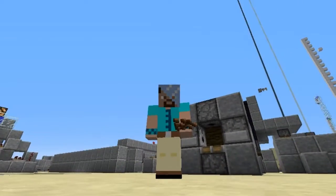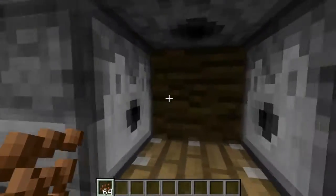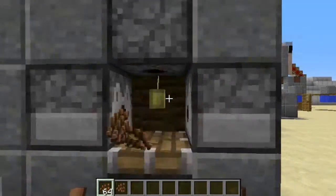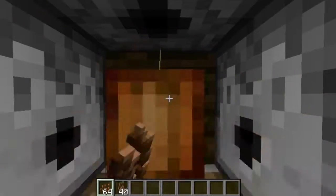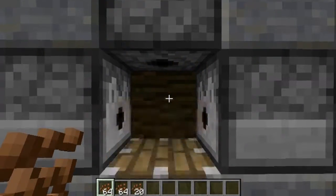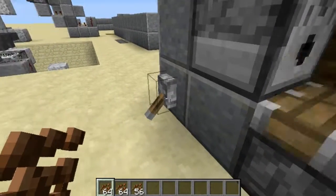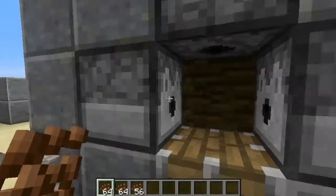Welcome back everybody, and today we're here with a semi-automatic cocoa bean farm. The way it works is you pull this lever, and you hold right click here, stand next to the piston. On camera it's slightly lagging which is normal, but as you can see it still works just fine. And of course if I were to stop recording, I'd get a bunch more cocoa beans.